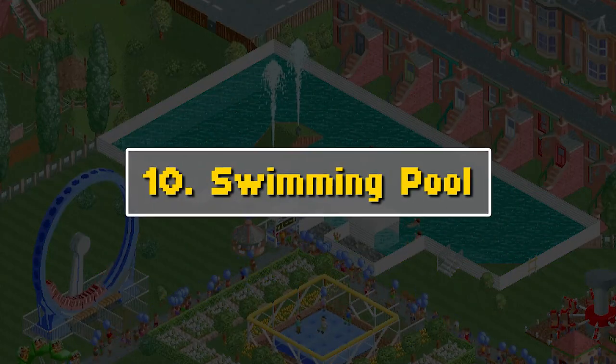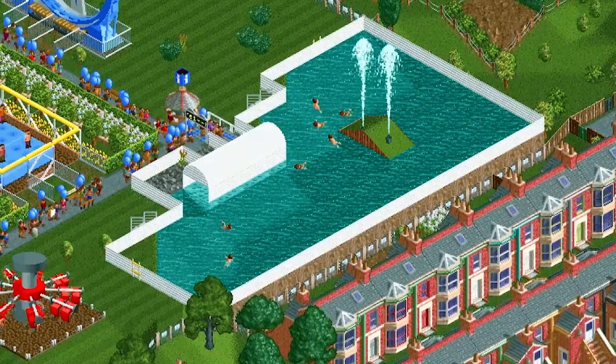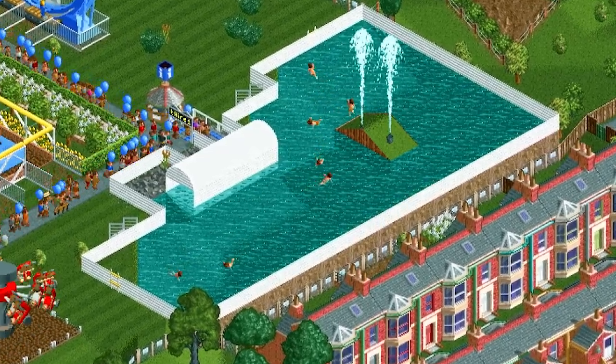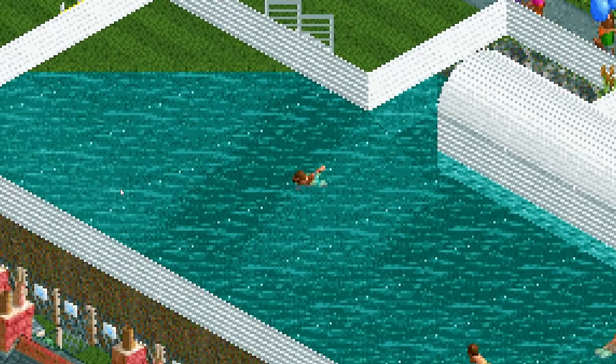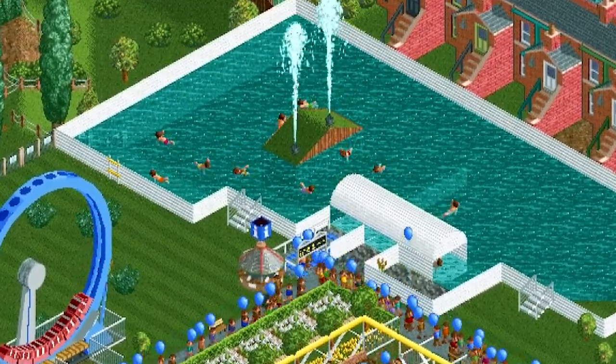Number 10: the swimming pool. This is actually just the boat hire. The way to get it set up is you put in your boat hire and change the boat type to swimming pool. You can use the tile inspector to make the station platform invisible, or you can build a cool building around it. And look at all these peeps — they're swimming. So cool looking.